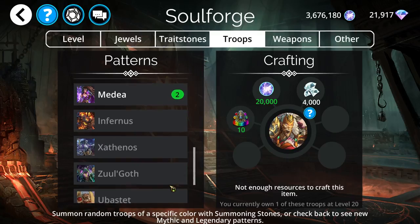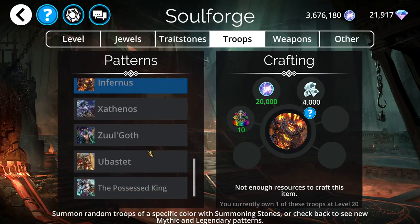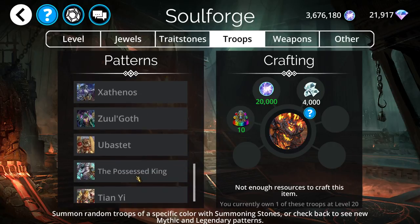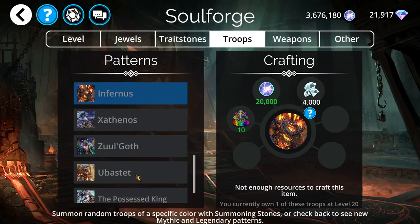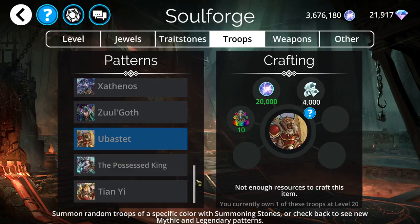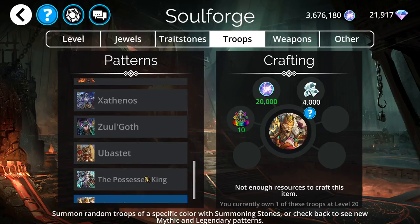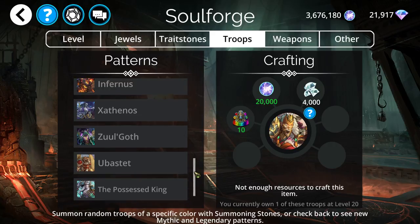My final thoughts: first of all, Infernus — if you don't have it, you need to get it. My order of what should be crafted this week is: Infernus number one, Possessed King number two, Ubistat number three, and Tianyi last.